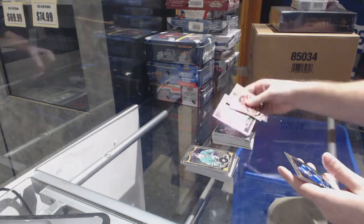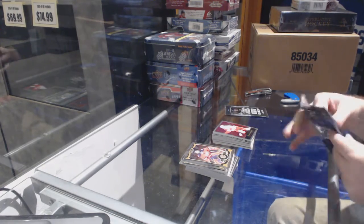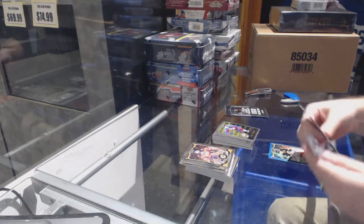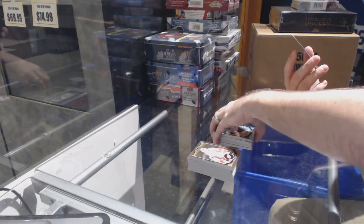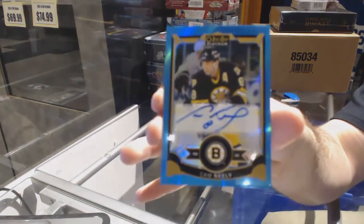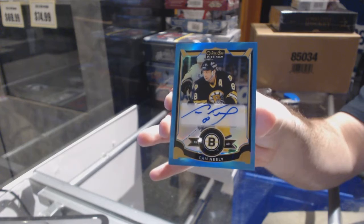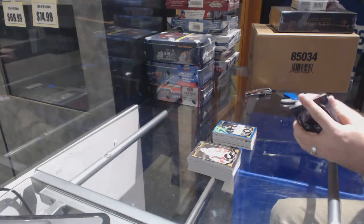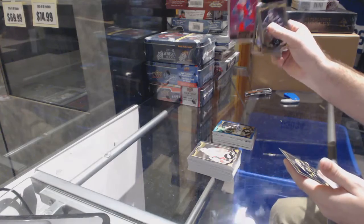We've got a retro Pavel Datsyuk. We've got a retro rookie of Miko Rantanen, a rookie of Devon Shore, and a blue border autograph — Cam Neely. Cam Neely autograph — pretty cool. And finish off with a Jaromir Jagr Retro. Really cool.